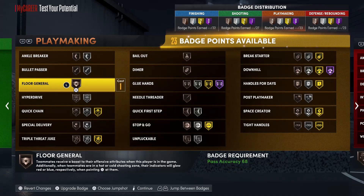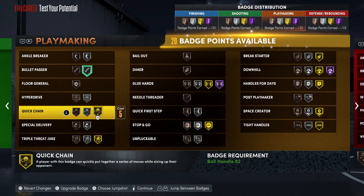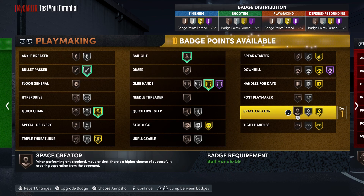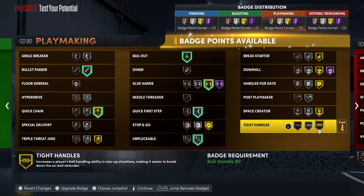For playmaking badges: put Bullet Passer on silver, Quick Chain on gold, Glue Hands on gold, Bailout on bronze, Quick First Step on silver, Unpluckable on silver, and Tight Handles on gold.